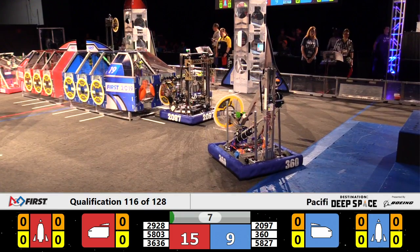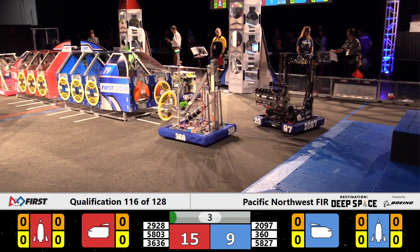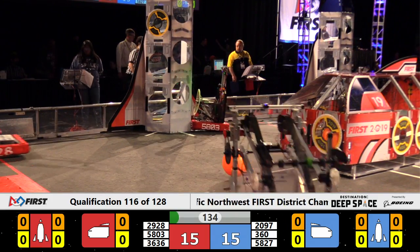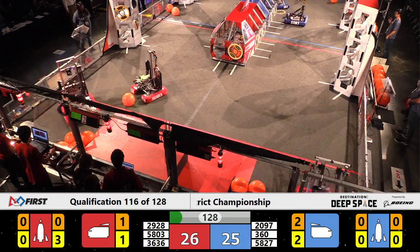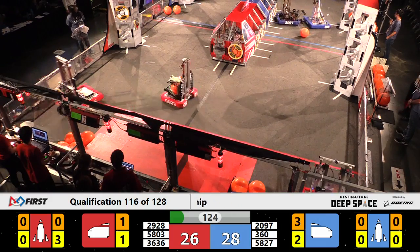2097 first into scoring position. They place a hatch panel on the Blue Alliance cargo ship. 360, the Revolution, right behind them. Meanwhile, 5803 has a hatch panel in their possession but cannot lock it down on the Red Rocket — they do so as the Sandstorm clears, making for a very close match with the drivers now having full visibility.